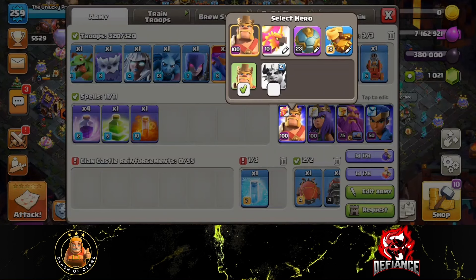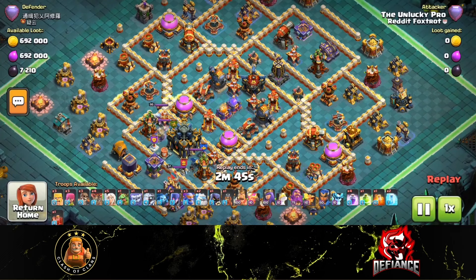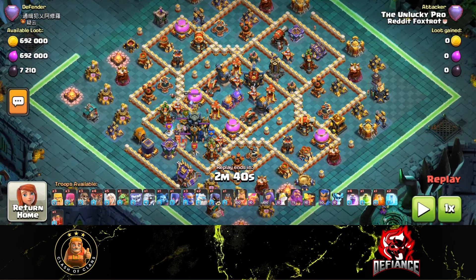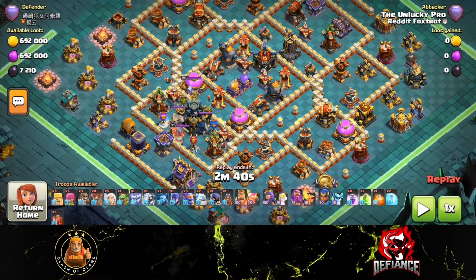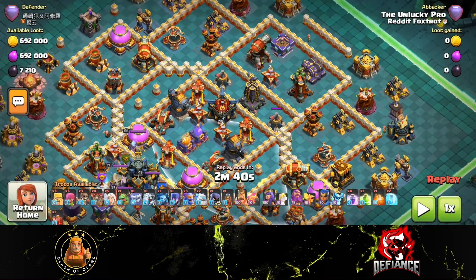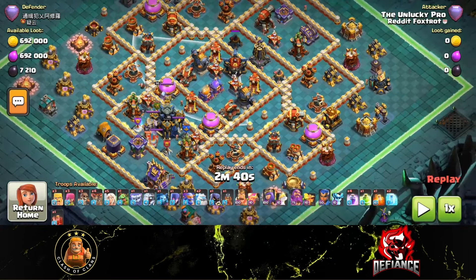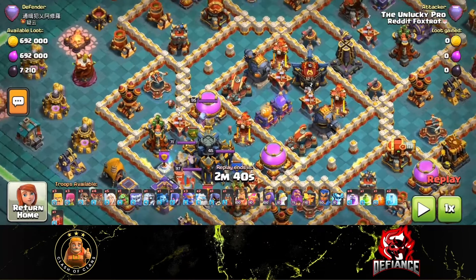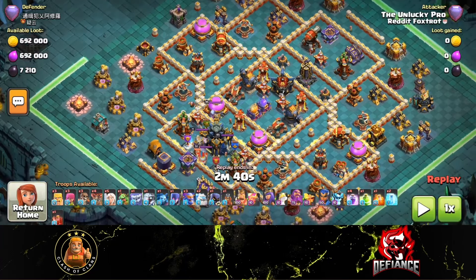Here's the first base — it's a boxy base, the kind of modified town hall 16 base you'll usually find. It's not bad at all for a first attempt. You've even got the sweepers pointing towards the town hall itself, so if you try to have a smash entry coming from the town hall it could be a bit of trouble.